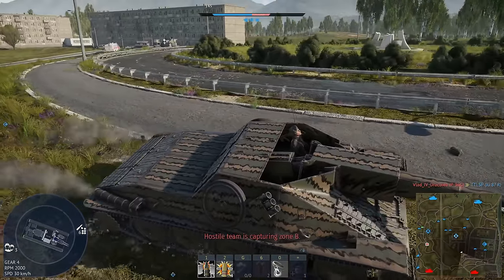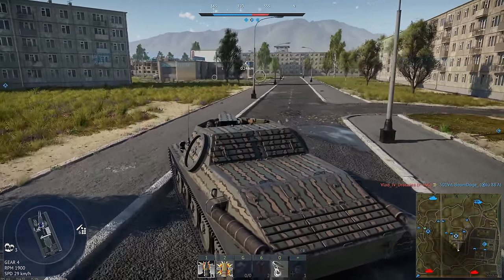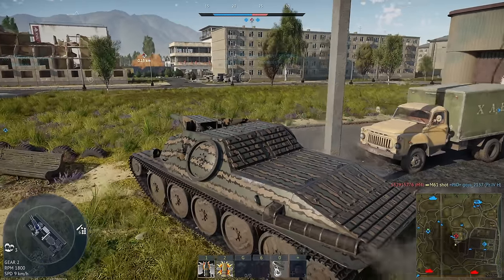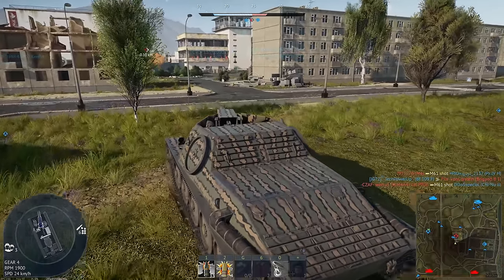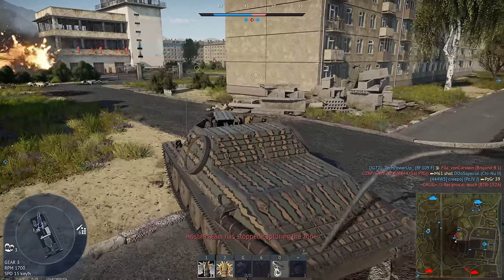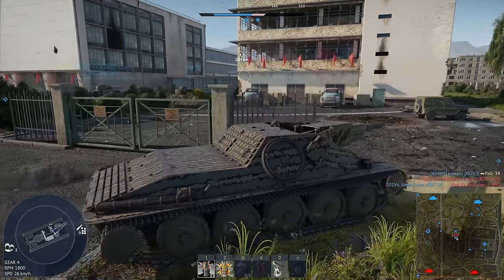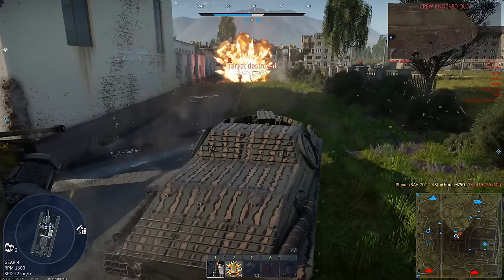Is this where our SAV died? The guy's back on B. People normally hide in that little gap in the building. I do not see him. He's got a 50 cal — it's an M4, a Sherman. He's still on the cap though, so he must be on this corner. I think I might die to this Sherman — it's like the worst thing we could possibly have to face. Never mind. We will not die to this Sherman.